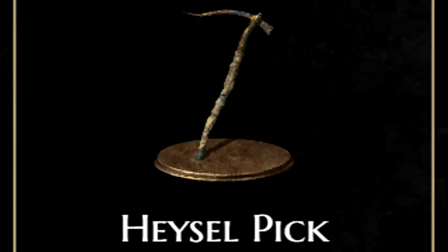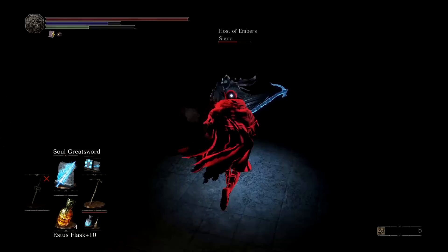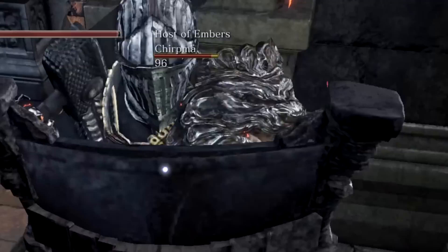You all remember Hazel's Pick, right? It's that weapon that allows you to combo with Old Moonlight, Soul Greatsword, Soul Arrow, and Greatsoul Arrow. Even jump attacks. It has real tasty chip because it's both a pick and it has magic damage.